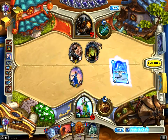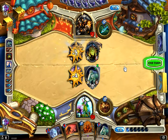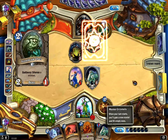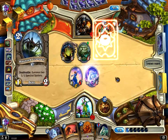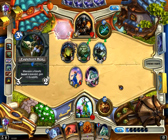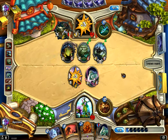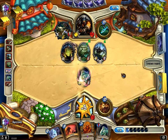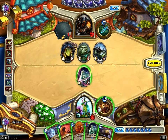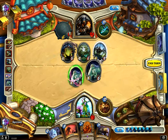Maybe I can protect the Violet Teacher and of course I should play the Cult Master immediately. Now he is going for the face attack. Let's prepare for the next turn combo.